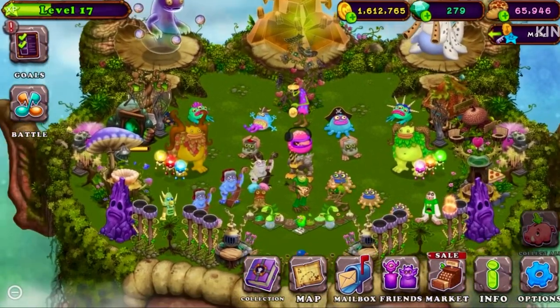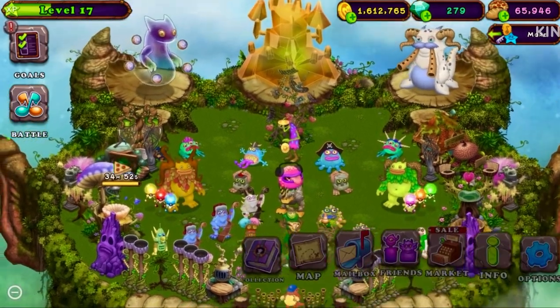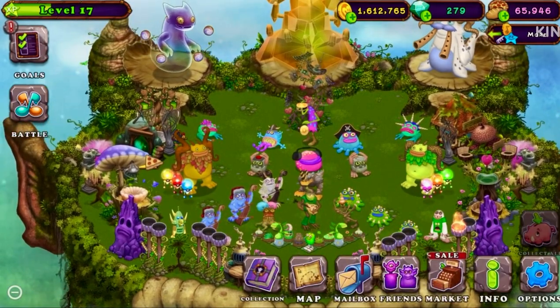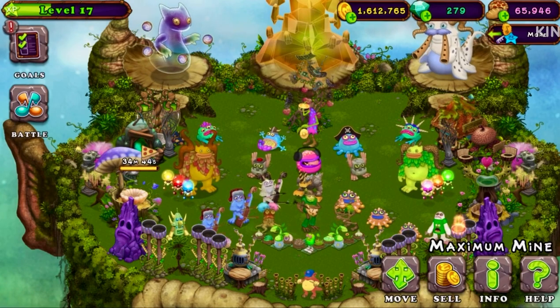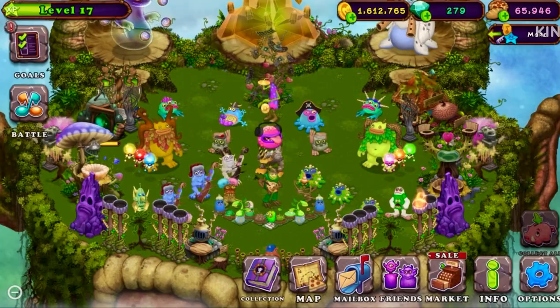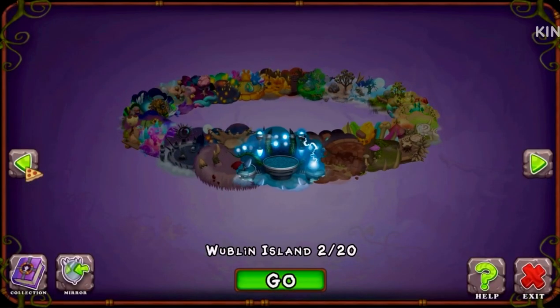The first way to get free diamonds in My Singing Monsters is by getting a maximum mine or a mini mine. A maximum mine you can only get by making an in-app purchase and upgrading your mini mine, and you could get a mini mine for 500,000 coins at level nine.